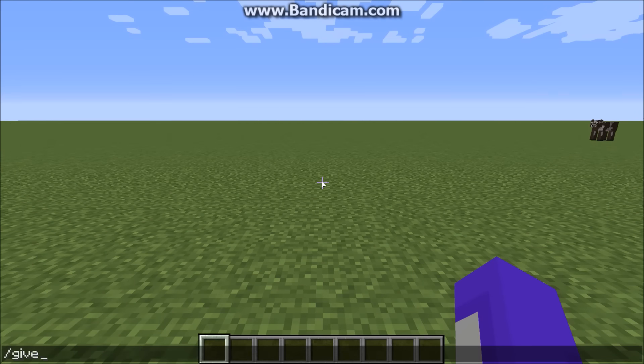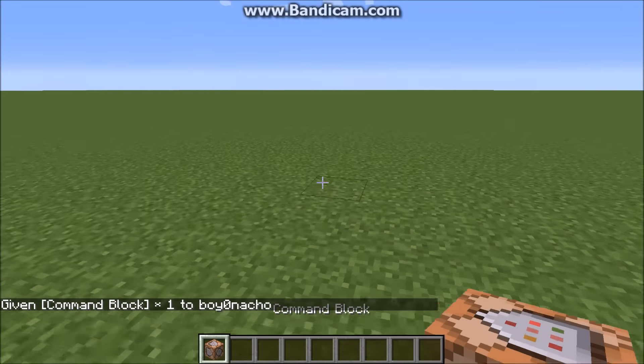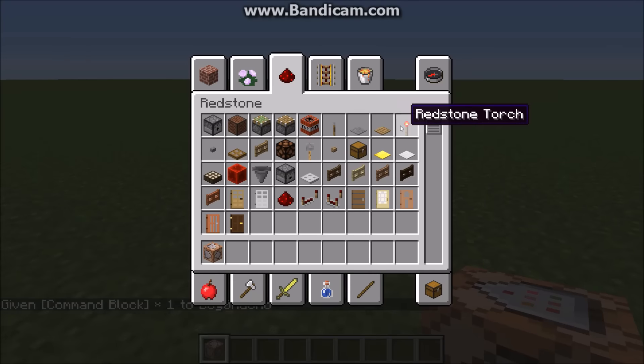So what we do is you do slash give, type in your username, you need a command block — command_block — get one. You also need a redstone torch.